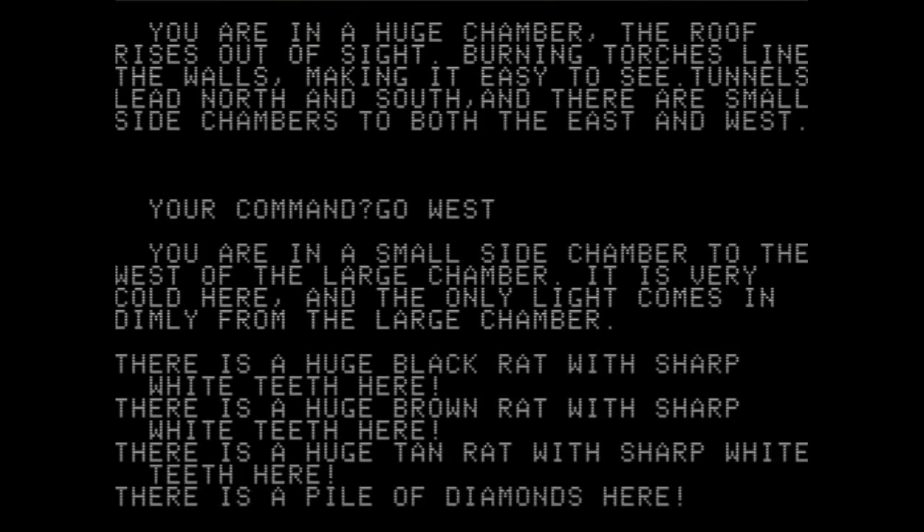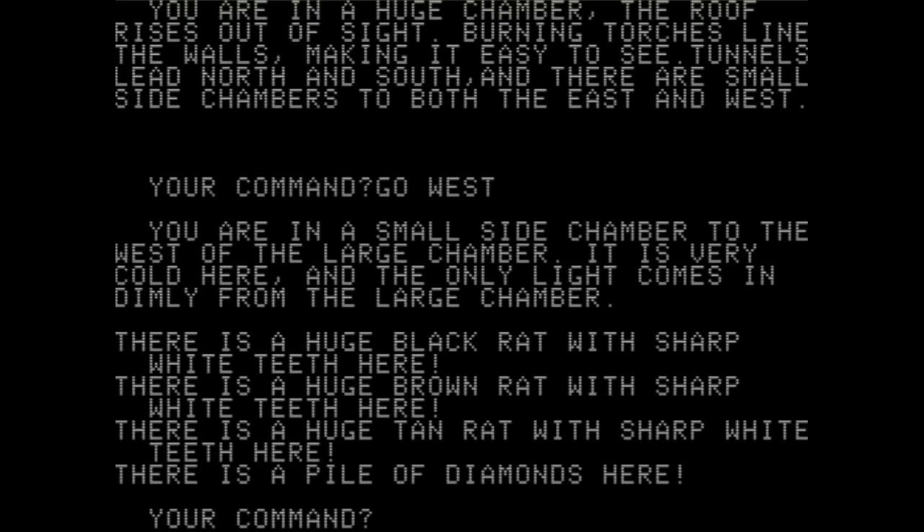"You are in a small side chamber to the west of the large chamber. It is very cold here, and the only light comes in dimly from the large chamber. There's a huge black rat with sharp white teeth here." A huge tan rat with sharp white teeth — and a pile of diamonds! Three rats guarding some diamonds? That's a fight I'm willing to have.